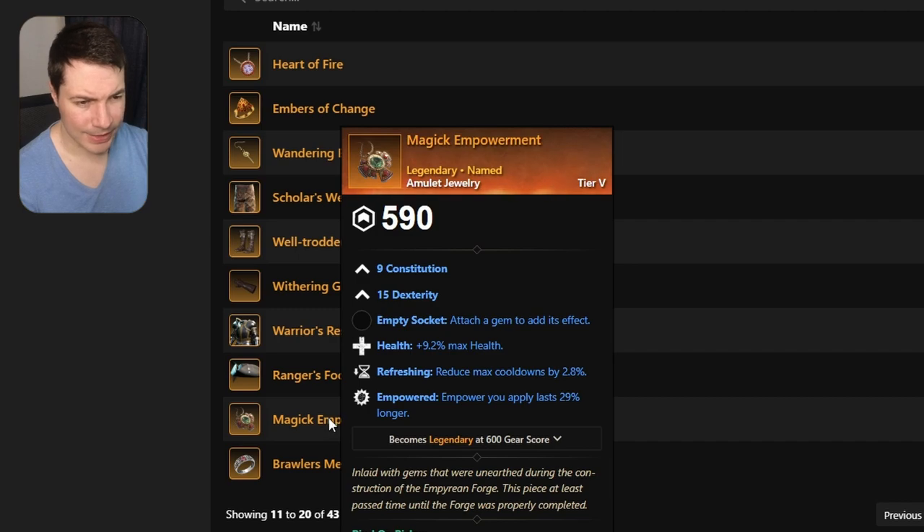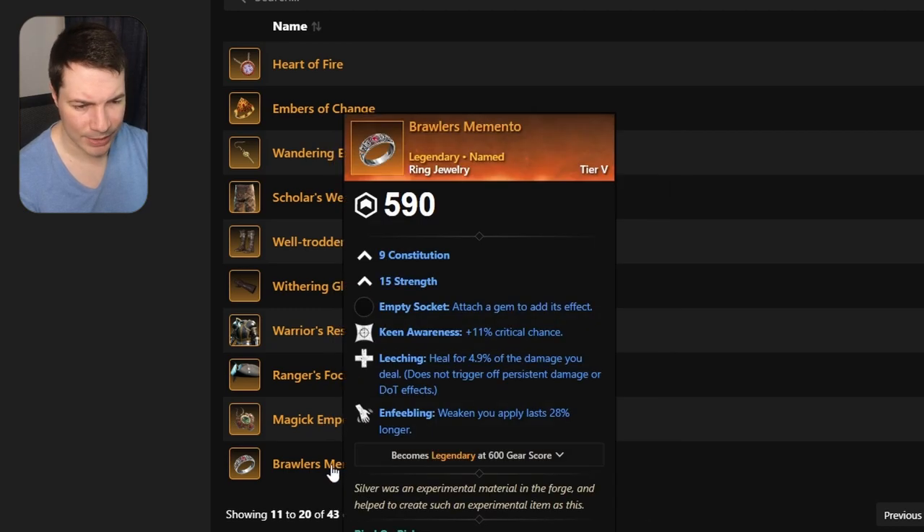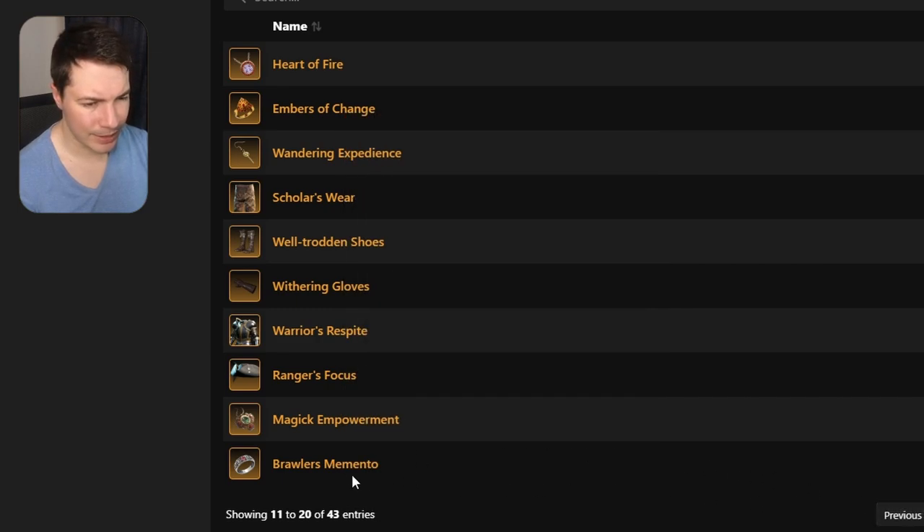There's a 15 dexterity amulet — it has health, refreshing, and empowered, so not the best. There are better amulets out there. Moving on to a ring with keen awareness, leeching, and enfeebling — again there are better rings out there for strength as well.